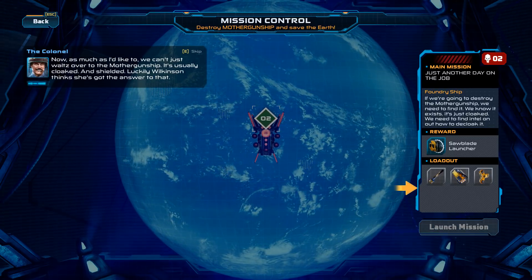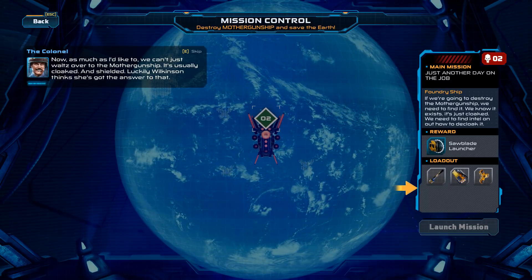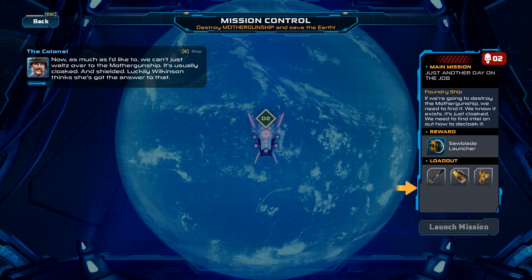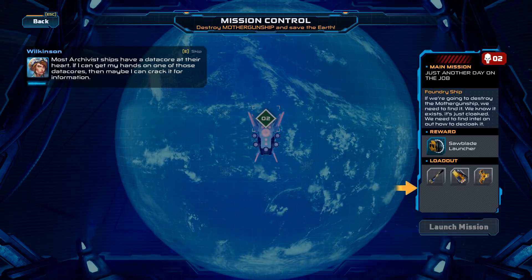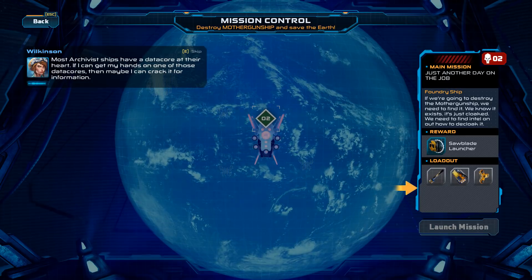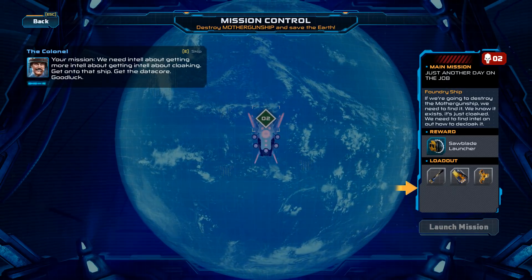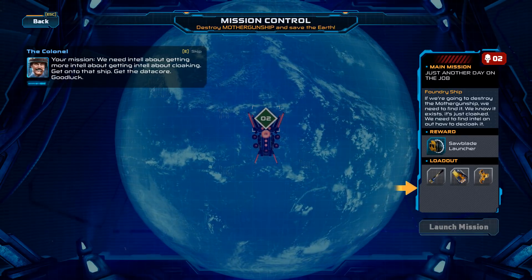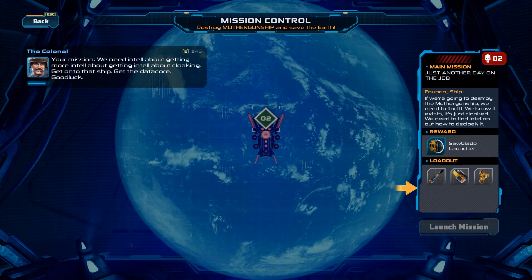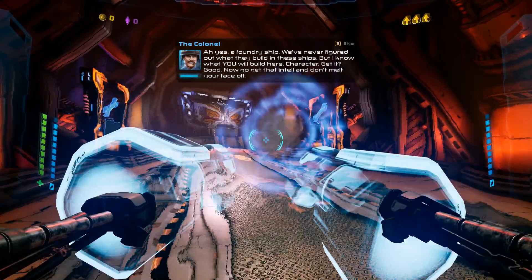We can't just waltz over to the Mother Gunship — it's usually cloaked and shielded. Luckily Wilkinson thinks she's got the answer to that. Most Archivist ships have a data core at their heart. If I can get my hands on one of those data cores, maybe I can crack it for information. Your mission — we need intel. Get onto that ship, get the data core, good luck. That's non-standard — usually intelligence is abbreviated with one L. How dare they.